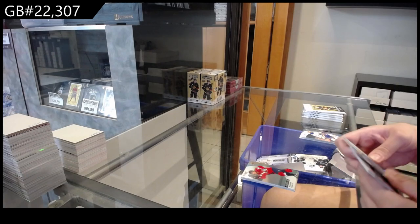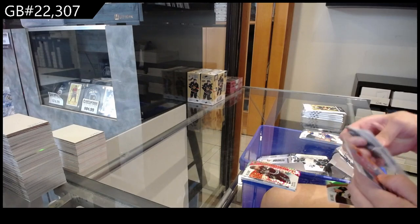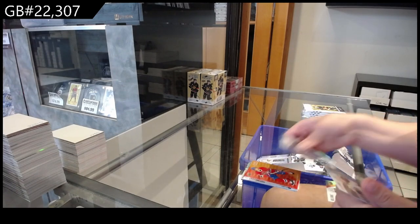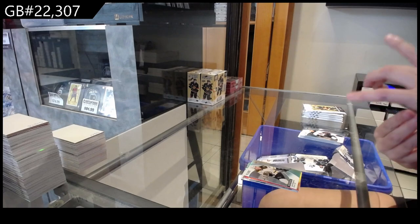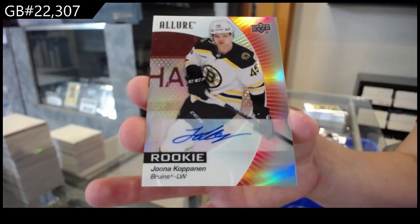We have a red of Troy Terry for the Anaheim Ducks. A red-orange for Montreal of Jackye. Rookie for Boston of Una Kapanen. And a rookie autograph for Boston of Una Kapanen — Kopanen.